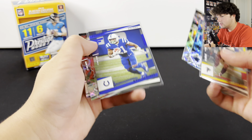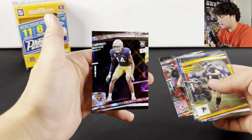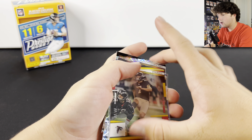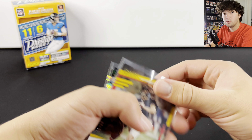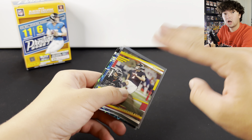Here's a little recap: we got that Younghoe Koo numbered to 99, those diamond parallels, Naeem Hines to 299, and then that Kyle Hamilton — that's a really cool looking card. Thank you guys so much for watching. If you're enjoying the Wheel Wednesdays, let me know in the comments below, make sure to like, comment and subscribe, and we'll see you in the next one.